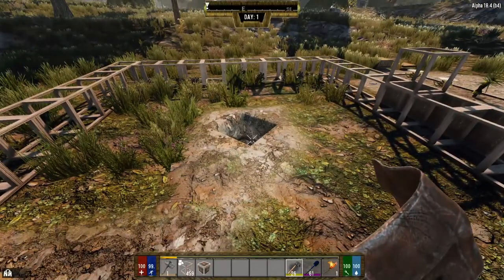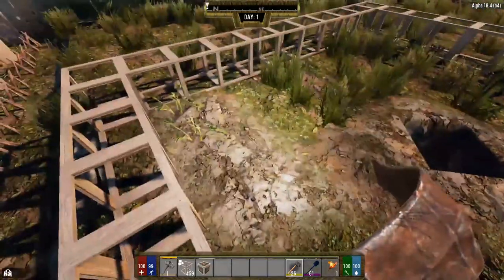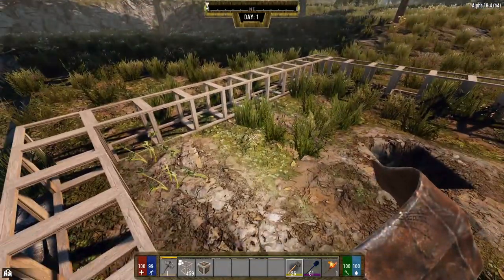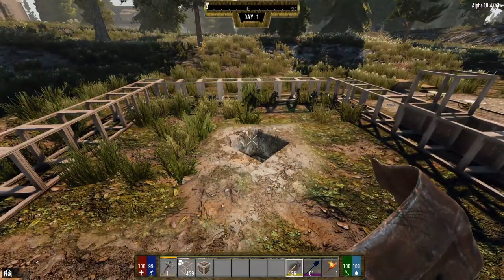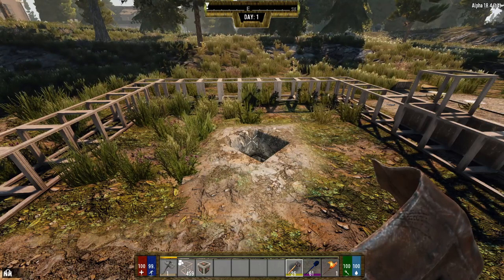This will fit 80 seeds - the one in the middle is taken up for the water source, otherwise it would be 81 in a 9x9 plot. This plants 80 seeds. I'm going to get this filled up with a little bit of everything so you guys can see what a full farm looks like. Then we're going to mess around with mushrooms, and that's probably going to be the end of the tutorial.